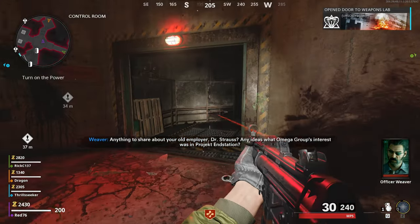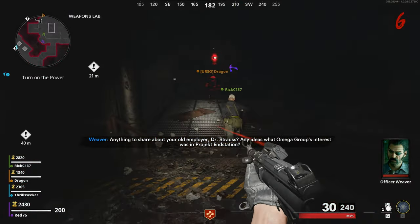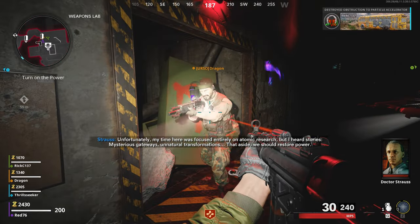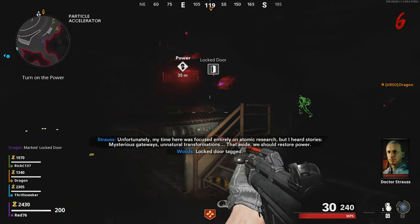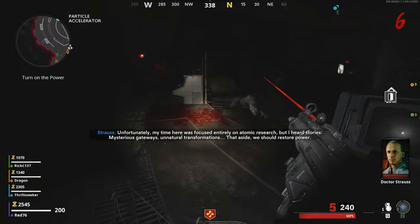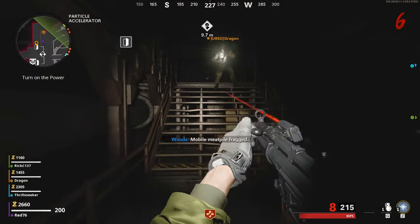You could go the other way I believe, but this is the way I was led because I was new to the map and didn't really know where to go. This was my first time going down into the weapons lab and into the bunker. So I'm going to go through here — weapons lab, into the particle accelerator — and now we're going to make our way up the stairs.